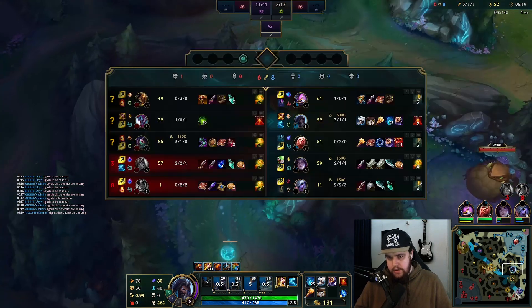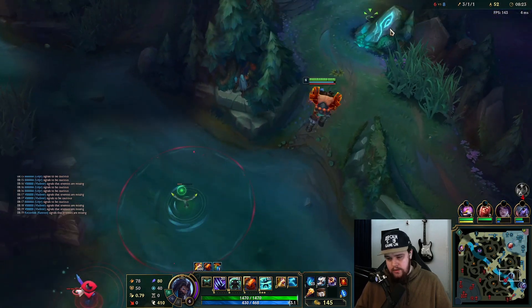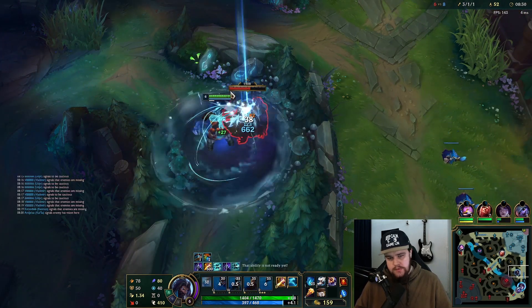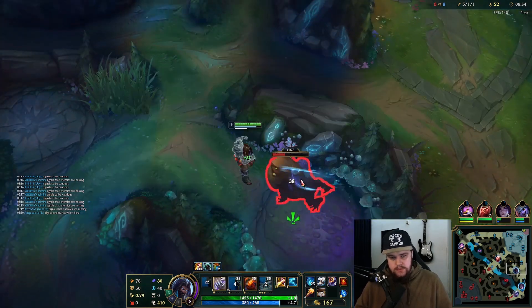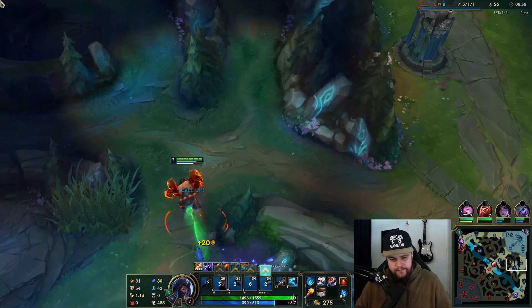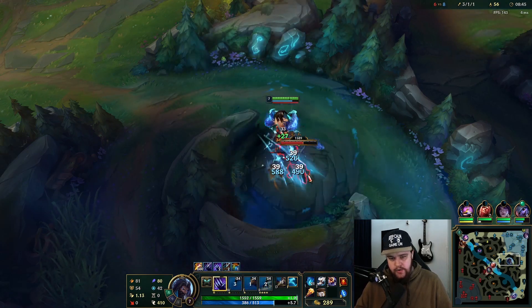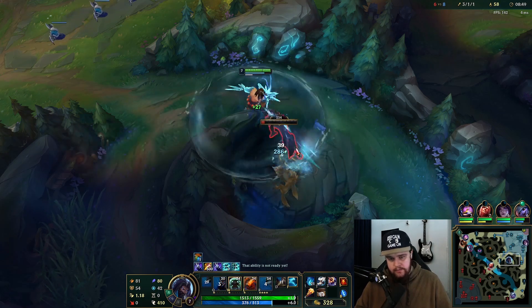Running straight bot lane to potentially cover, hitting the plant for vision. My clear is back up, my bot lane just won the fight. Please don't walk back for the wave — just recall. They're going to risk it. The enemy mid laner is relatively strong. My entire jungle clears back up so I'm going to keep my tempo going. I was initially planning to go for a bot gank but they basically won the play right away.